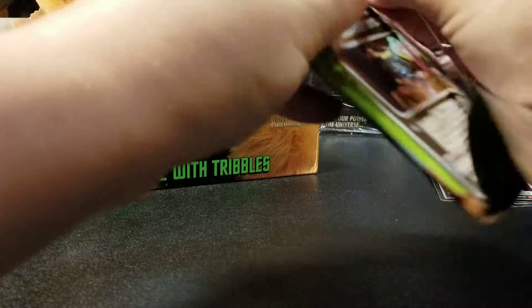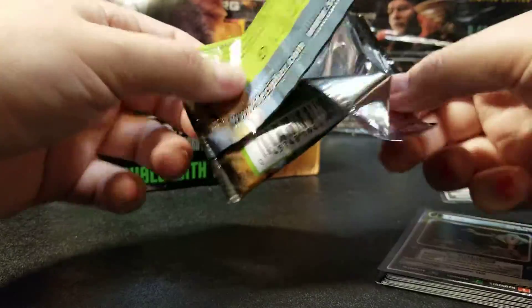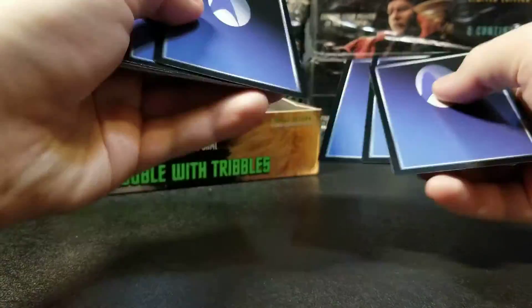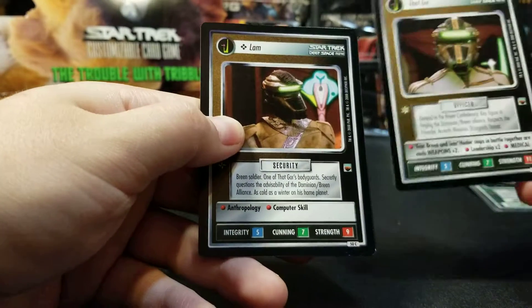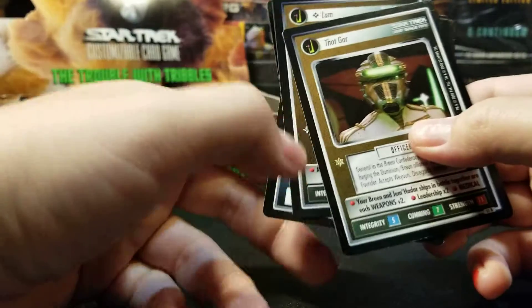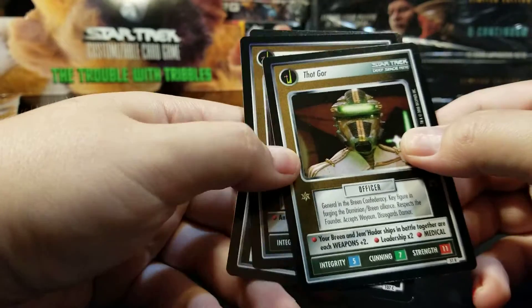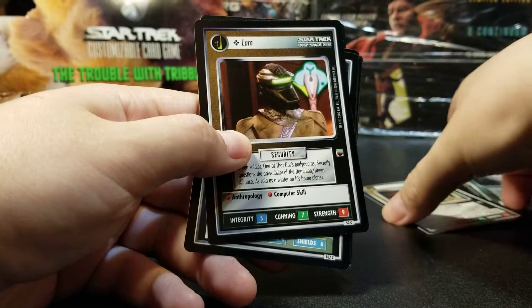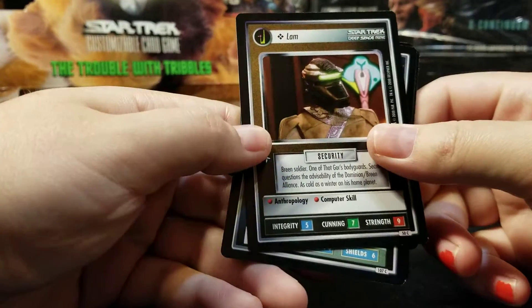I didn't think this set would be fun to open, and it's called Trouble with Troubles. But as you can see, there's a lot of different stuff in here — it's not just silly Tribbles, which makes it cool. You can tell from the large star that ThoughtGore has here — the main characters tend to have these large stars, which allow them to crew the larger ships.